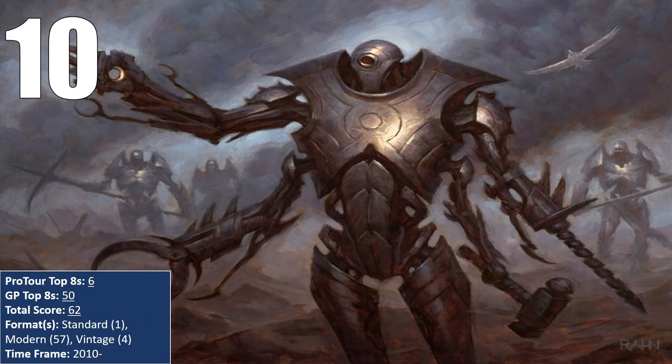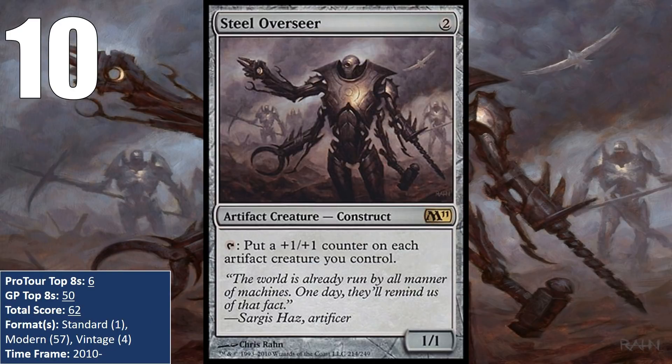At number 10, we have a card whose printing powered up Modern affinity decks, and that is Steel Overseer. Printed in Magic 2011, the Overseer saw a tiny bit of play in Standard artifact creature aggro decks built around Tempered Steel. Modern is where it has done the most damage, appearing regularly in affinity decks since the format was created in 2011. The Overseer is perfect for the deck because it generally looks to go wide with a ton of artifact creatures dumped on the battlefield in rapid succession, which the Overseer can then pump.